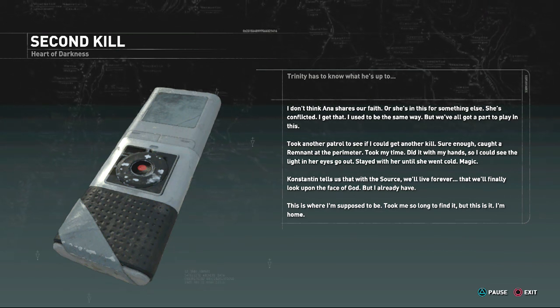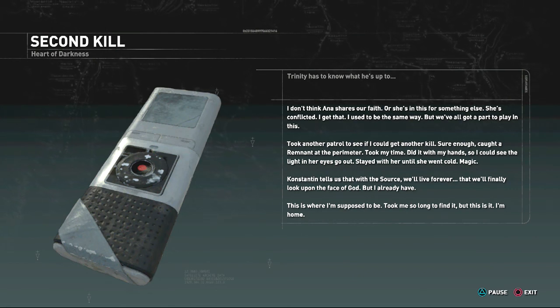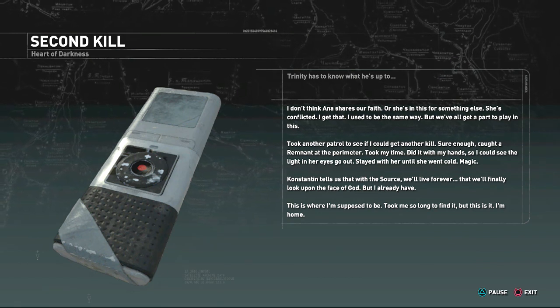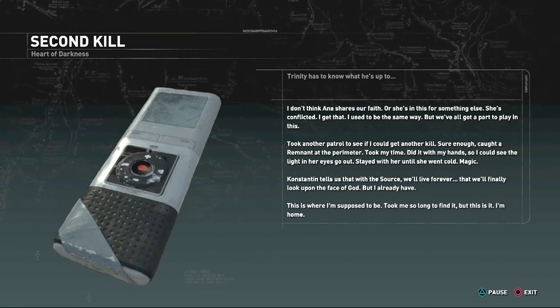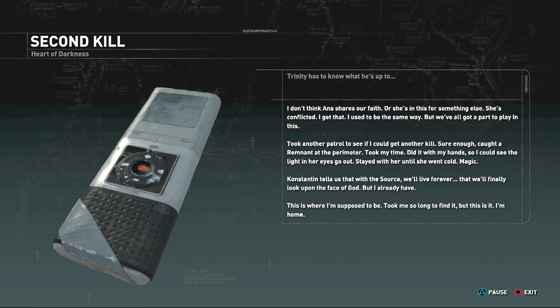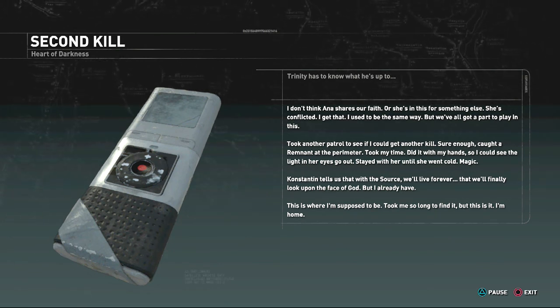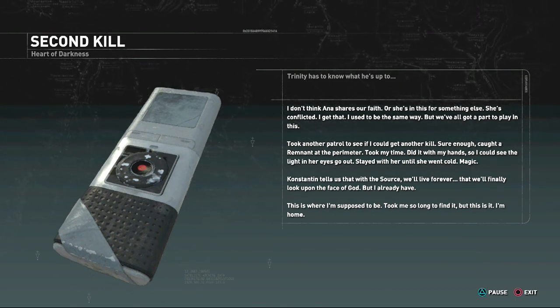'Took another patrol to see if I could get another kill. Sure enough, got a remnant at the perimeter. Took my time, did it with my hands so I could see the light in her eyes go out. Stayed with her until she went cold. Magic. Constantine tells us that with the Source we'll live forever, that we'll finally look upon the face of God. But I already have. This is where I'm supposed to be. Took me so long to find it, but this is it. I'm home.'